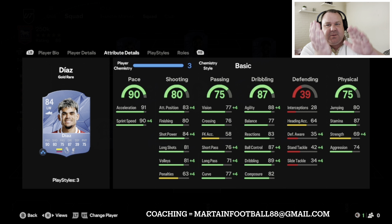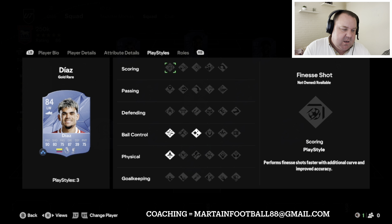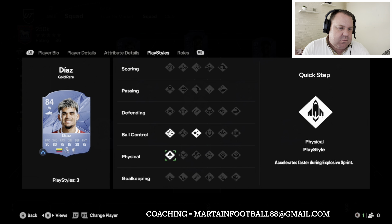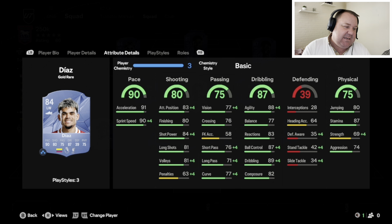Last but not least on the left we've got Luis Diaz — bundles of pace, good shooting, good dribbling, passing's alright, physicals are pretty decent. Four star, four star, Technical, Quick Step, lots of play style pluses — wide playmaker, inside forward, whatever you need on the left wing. He's 68k.